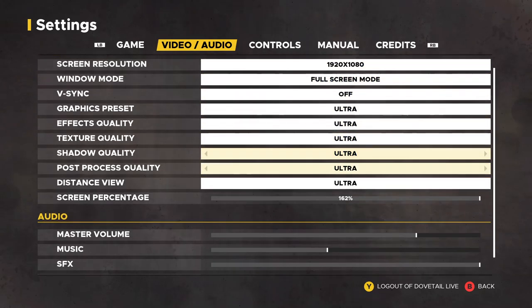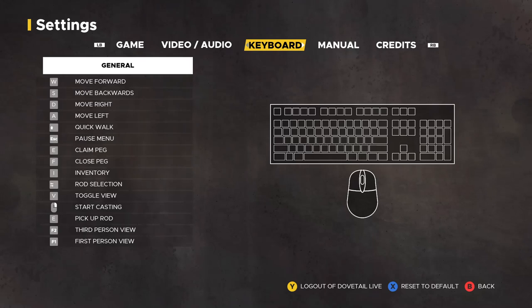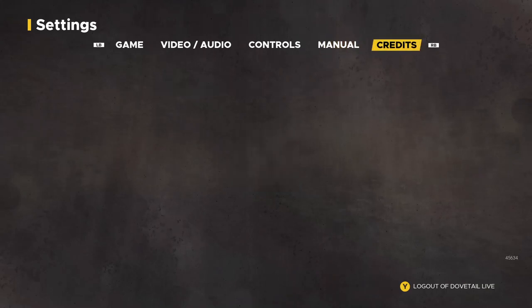You can set your video settings and audio settings however you want, and there's your keyboard settings. I don't use the keyboard — I'm using a PS4 controller, but Steam automatically sets up the game as if it was an Xbox controller. You can also scan the QR code to open up the manual, and there are of course credits for the people that made the game.